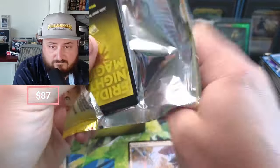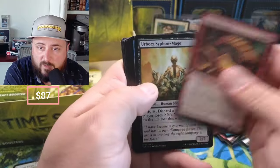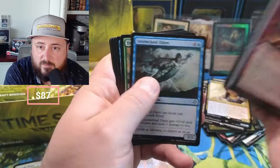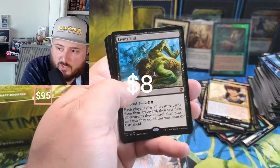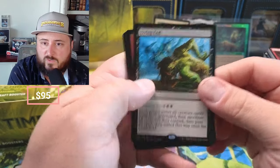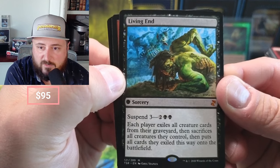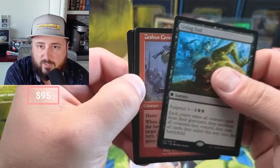Vesuva is probably $3-$4 bucks. Reckless, Boring, Dreamscape Artist, Drift of Phantasms, Time Bender. Living End! Suspend — each player exiles all creatures from their graveyard, then sacrifices all creatures they control, then puts all the exiled creatures onto the battlefield. Crazy — the suspend on that!